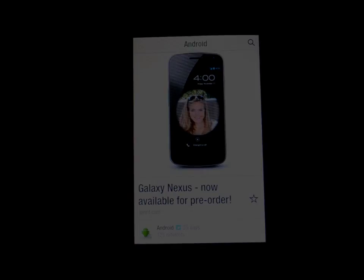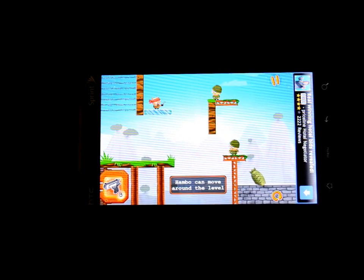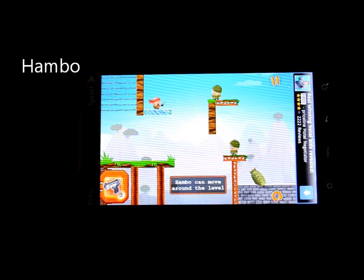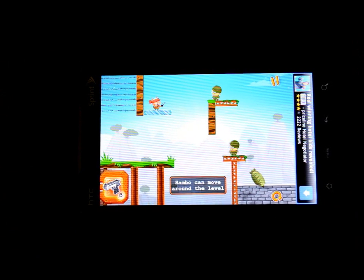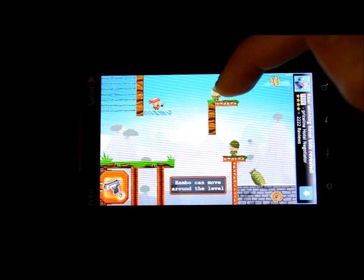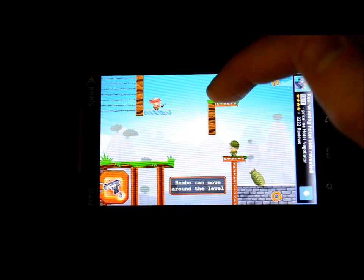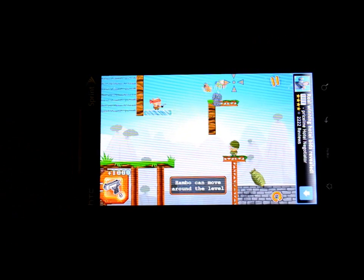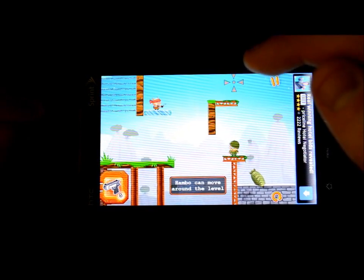Looking for a fun, simple game? This is called Hambo. It's a platformer-style game with a bit of shooting and a little strategy. You take your little Hambo pig character and attack enemies by gesturing with your finger and tapping different targets to shoot. You tap the bottom left, you have a set number of bullets, and once you fire, enemies turn into all kinds of good pork products.